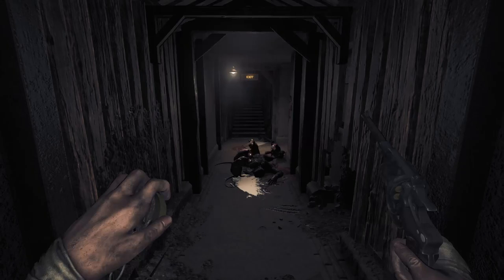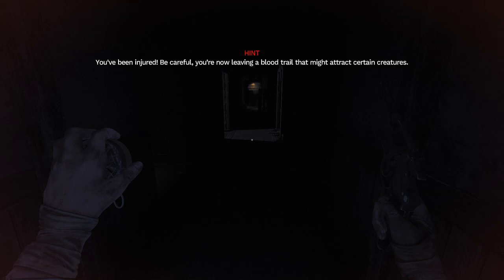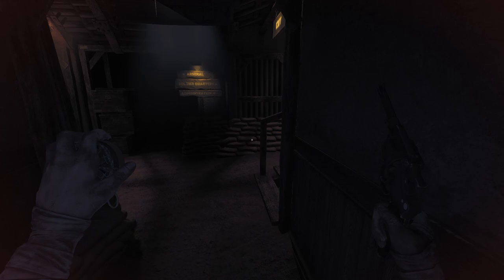I don't have a way to get rid of these rats. I can make a Molotov, but then I can't light it. You've been injured — why is it just telling me that now? You're leaving a blood trail that might attract certain creatures. I don't have a bandage on me. We can make a bandage when we get back to the safe room though — there's plenty of cloth around.